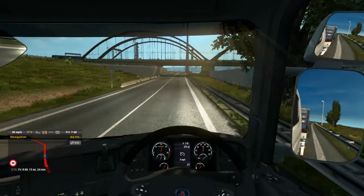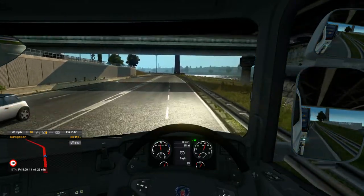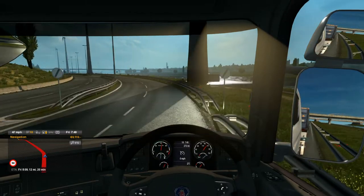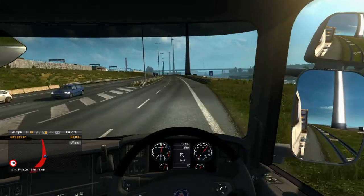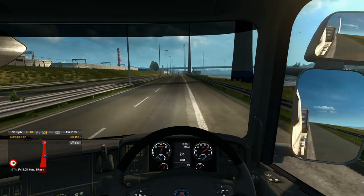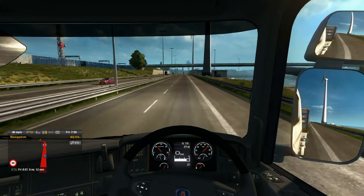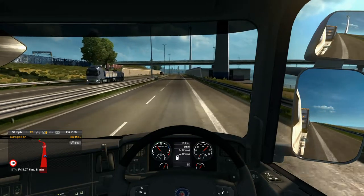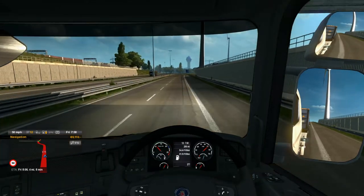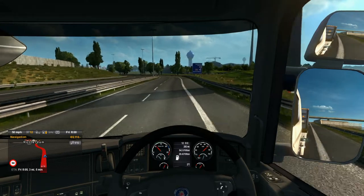I'll try not to wreck the Scania - I'll try to keep it going for as long as possible without a service because that costs money. In these early stages you want to be saving as much money as possible, like I was with the paint job. The Poached Ivory was 4,000 pounds cheaper than the custom colour white, so it's a bit of a no-brainer. And 54.5 miles per gallon - that's not bad for an old engine. I believe this is a Euro 5 engine, and that's not half bad.